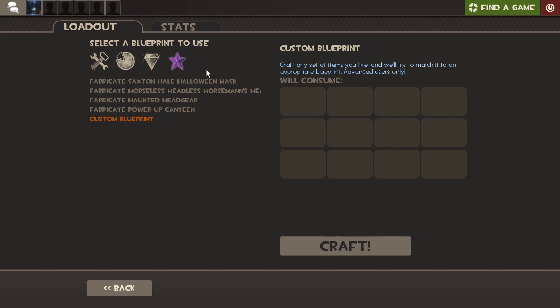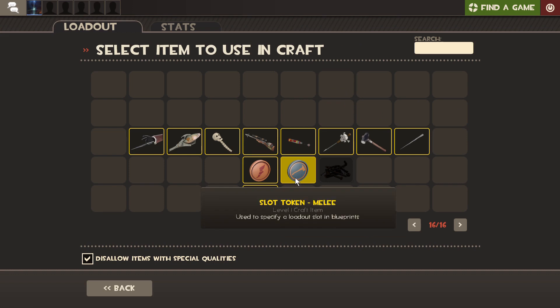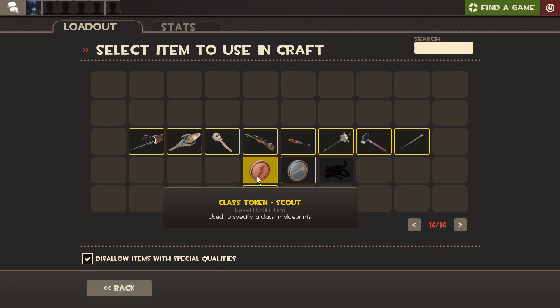It requires advanced users. In order to use the custom blueprint, you have to go into the special items after the crafting menu. So once you click on that, you go in here and find the weapons. I'm going to be using a scout token and a melee token, and there's only one weapon that can be crafted with those, which is going to be the three-woon blade.